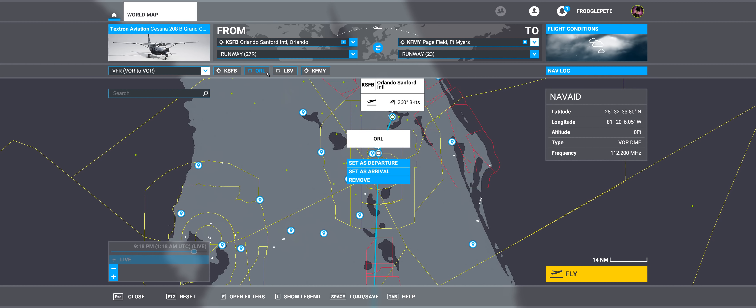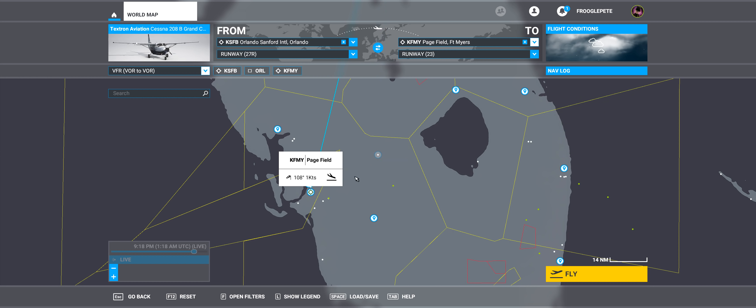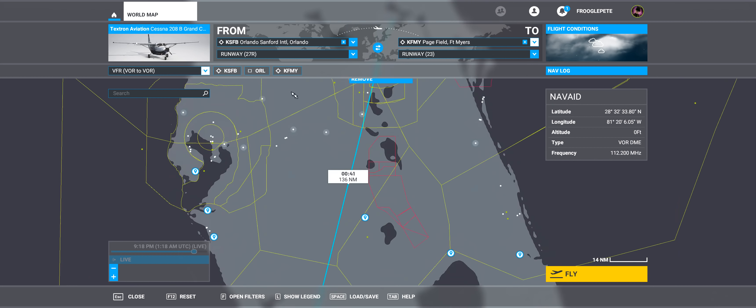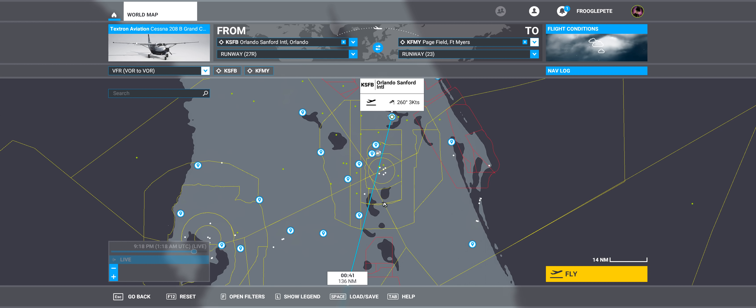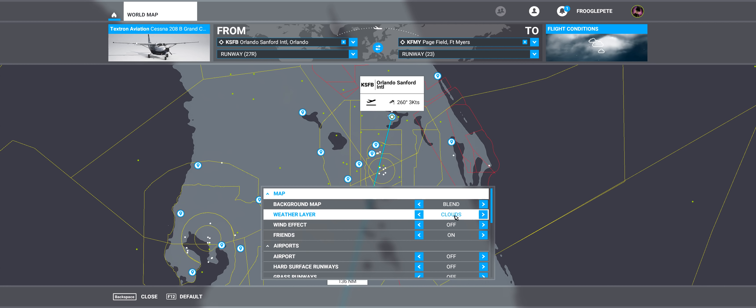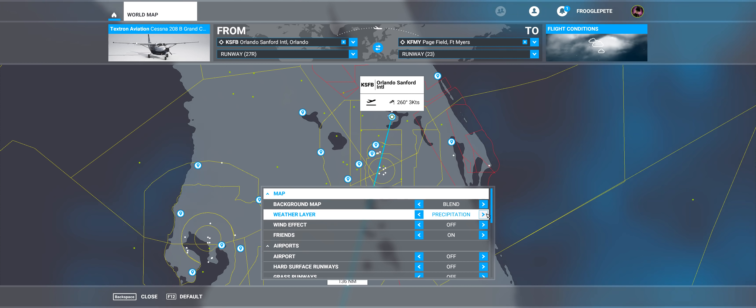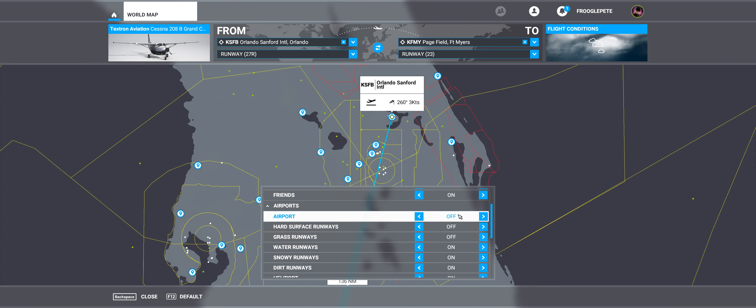If I click on any part of the route, it will jump to that part and I can remove stuff as well. There's a reason I'm removing things — we'll talk about all these boxes and lines in a moment. But first let me show you filters. You can open filters and do all sorts of things: turn the background map to satellite view, IFR view, or a blended view which is the default. You can turn on and off clouds, precipitation, rain, and so on.